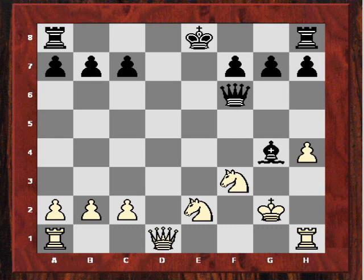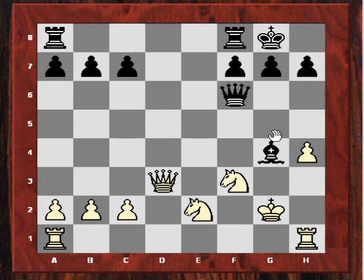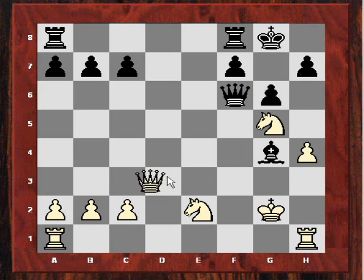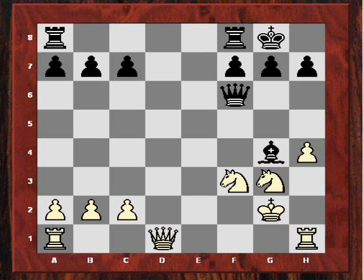After Bishop g4, I go wrong again. The most accurate move is apparently Queen d3: if he castles, then Knight g5 threatening crude mate in one gives a valuable tempo. I played Knight g3 instead. In the game, I made heavy work of this position with another inaccuracy. But thankfully, my opponent started blundering — after Rook f1 he played the inaccuracy Rook fe8, which hasn't got much of a threat apart from Rook e3 to exert more pressure on the pin.